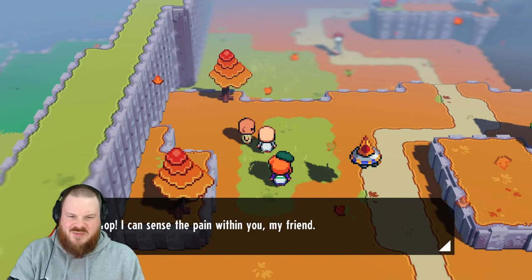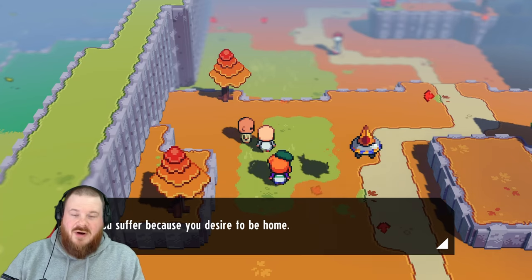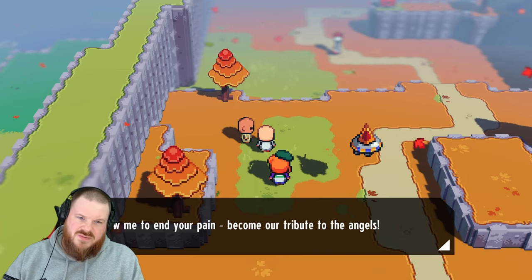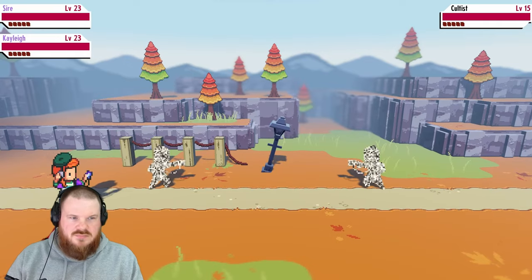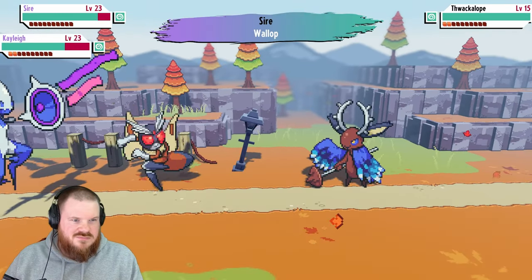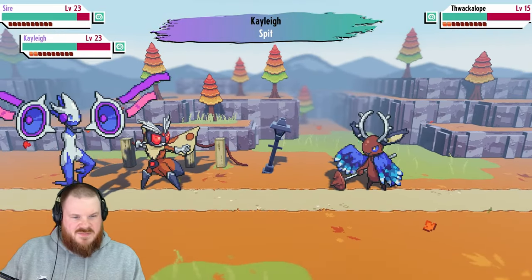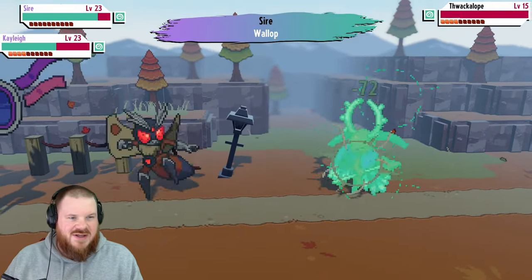Stop! I can sense the pain within you, my friend. You suffer because you desire to be home. Allow me to end your pain — become our tribute to the angels. I choose no. A Thwackalope — we know Thwackalope very well. That's a lovely smack. Over nice and quickly, see you later.